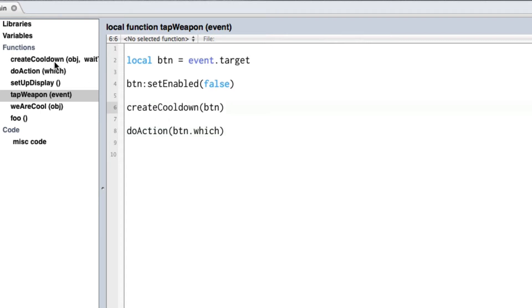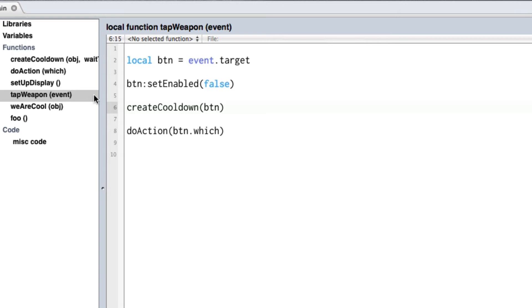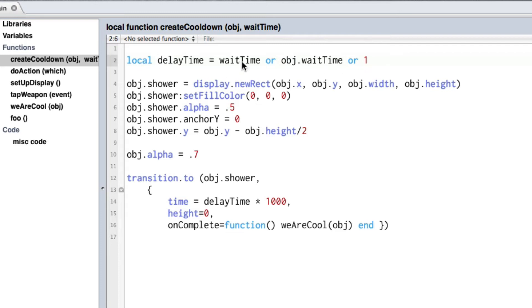Now let's go to create_cooldown — this is where the magic happens. We're passing in the object that was tapped, either the spear button or the spell button. The first thing we do is set a local variable delay_time. It equals the wait_time parameter passed in, or if we didn't pass one in, it grabs object.wait_time which is what we set up in setup display, or if that doesn't exist, it defaults to one second. So it equals this or this or this — which is kind of cool.